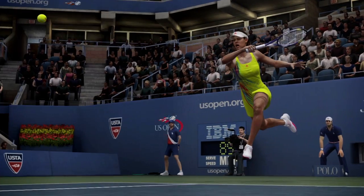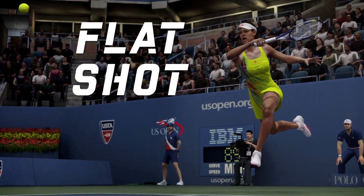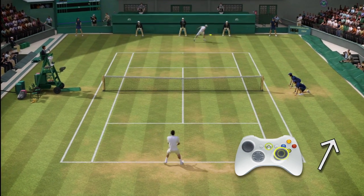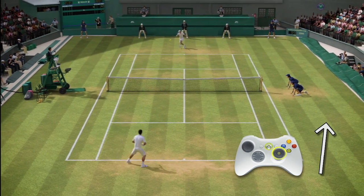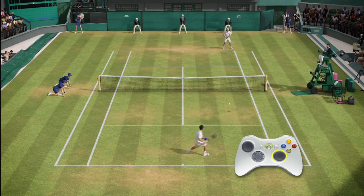Let's take a look at Total Racket Control. Here's your entry-level shot — the flat shot. Simply push the right stick forward in the direction you want the ball to travel. Pushing harder on the right stick will send the shot deeper, while pushing lighter will send the ball shallow.